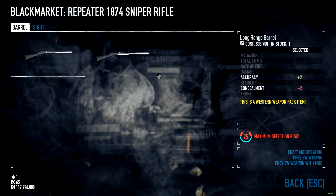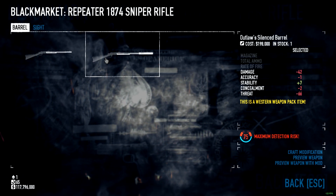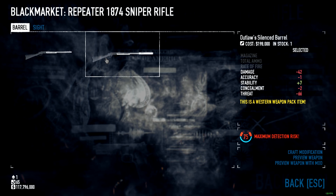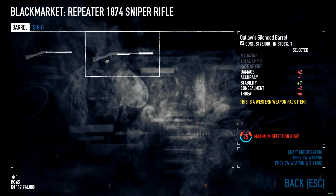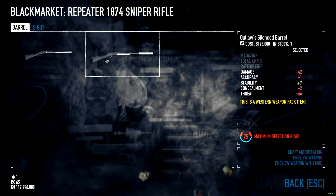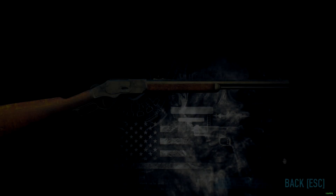With mods, we can add 2 accuracy at a cost of 2 concealment. If we want to silence it, we lose 42 damage, an accuracy point, 2 concealment, and 66 threat, but gain 7 stability. That doesn't really seem worth it to me, but if you really just want to silence it then you can do that I guess.